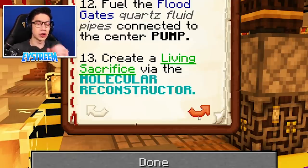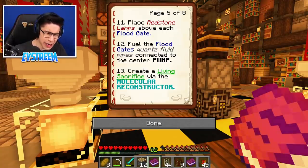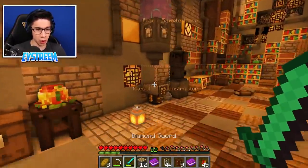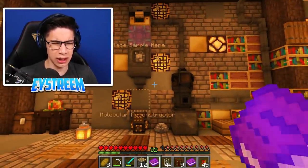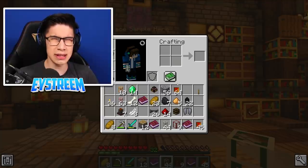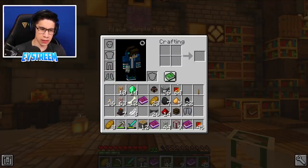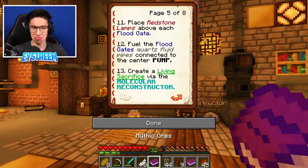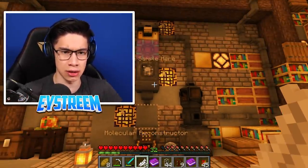Coming up next, Step 13: We need to create a living sacrifice via molecular reconstructor. We need to create a sacrifice via the molecular reconstructor. I did see something called the molecular reconstructor. Was it over here somewhere? Molecular reconstructor - so we need to create a living sacrifice. How do we use this thing? It says to place a sample here. Maybe we need to place an object there. Maybe we need to put a sample of something that's part of a living mob. Like feathers, for example - they belong to chickens, they belong to a living thing.